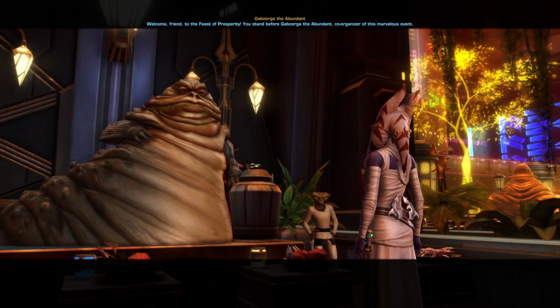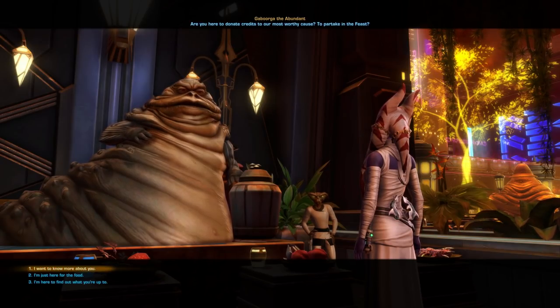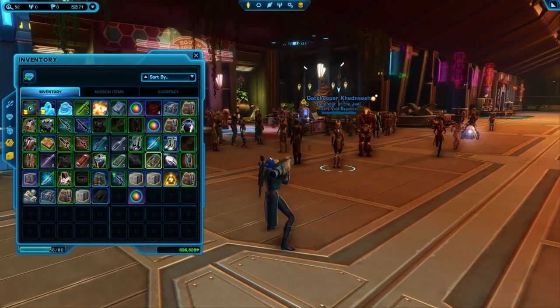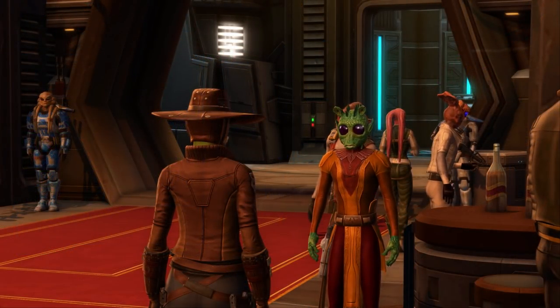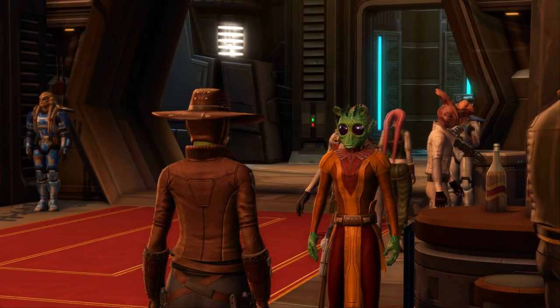Once you arrive, speak to both Hutts for more information about the event, and then you'll be rewarded with a fun item called Single Use Food Launcher that you can right click when you have another player targeted and it will chuck some food at them for fun. After you talk to the first two Hutts, that'll complete the introductory quest, but more story will be rolled out over the three week course of the event.